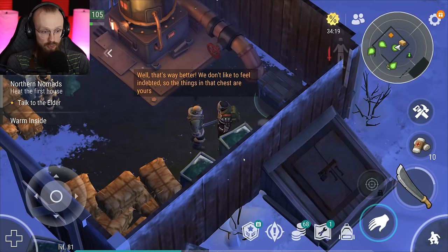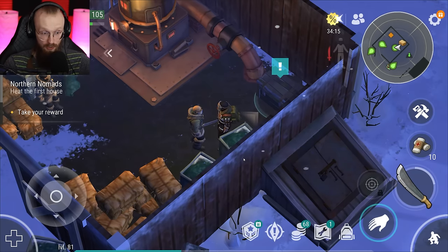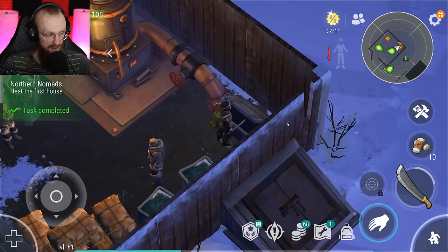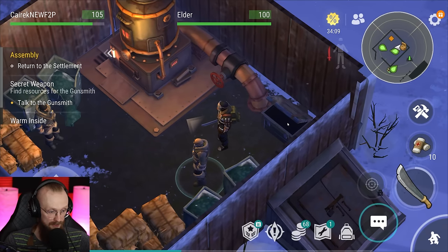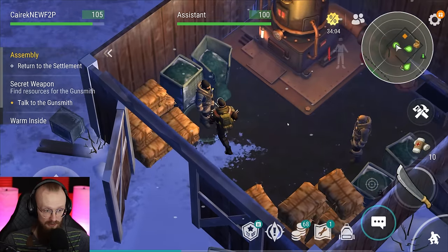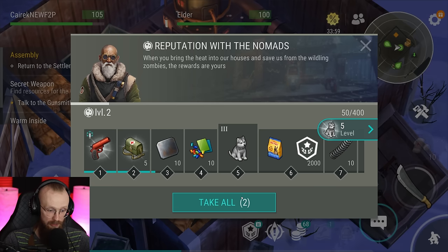Now we can talk to the elder. We've gotten some random resources — I'm going to bring that stuff back to the base. Now we have to talk to the gunsmith, the new character we just unlocked. But first, let me quickly explain this event.